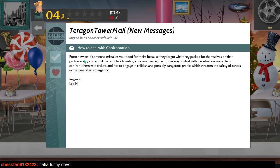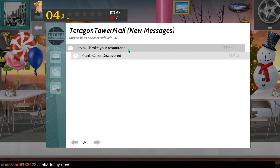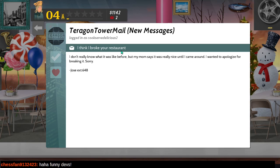How to deal with confrontation: if someone mistakes your food because they forgot what they packed and you did a terrible job writing your name, the proper way is to confront them with civility, not engage in childish or dangerous pranks. Also a message: 'I think I broke your restaurant - my mom says it was really nice until I came around. I wanted to apologize for breaking it. Sorry.'